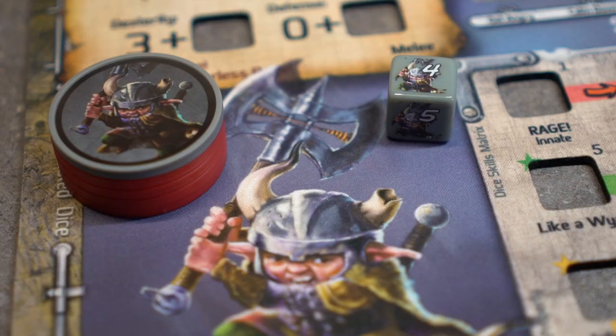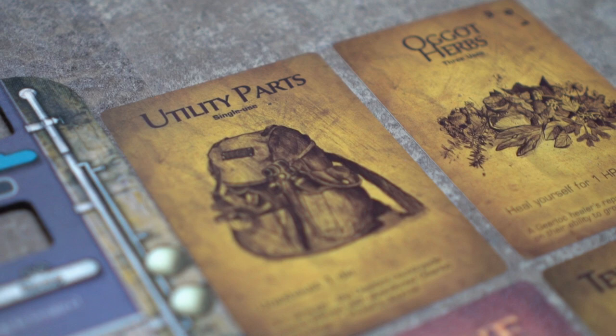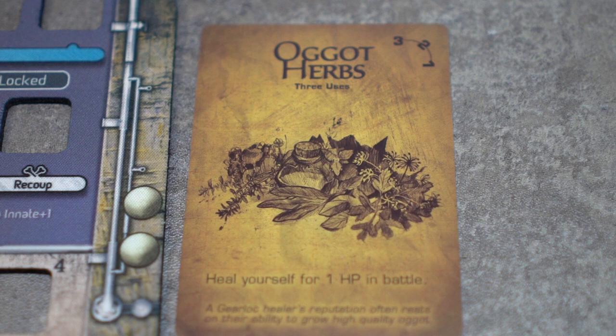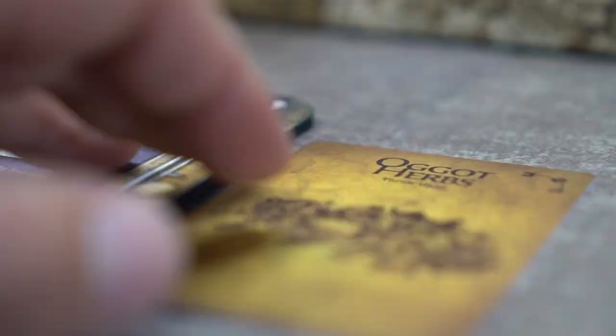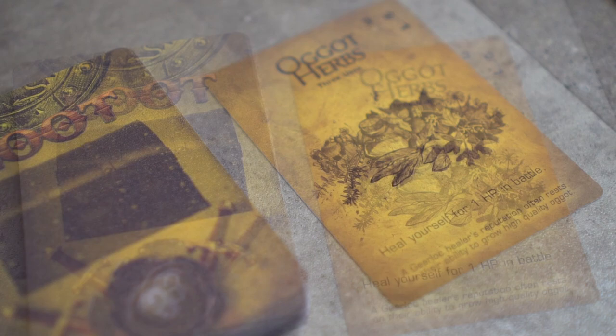Let's start with some basics. Tantrum here has four loot in his loot area. Four loot is the maximum amount of loot available to each gear lock. Some cards like this Oh God Herb loot card have multiple uses. This card has three uses. If Tantrum decides to use the herb once, then the card will be rotated until the two is the side up. If he were to use it once more, the card would be rotated all the way to the side to show that it only has one use left. Once the card has been totally expired, the card is discarded.